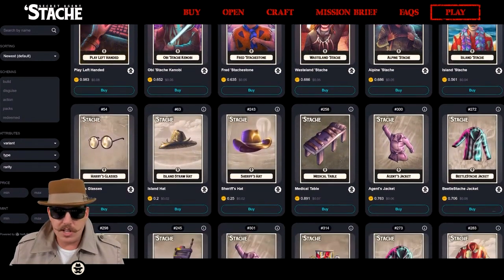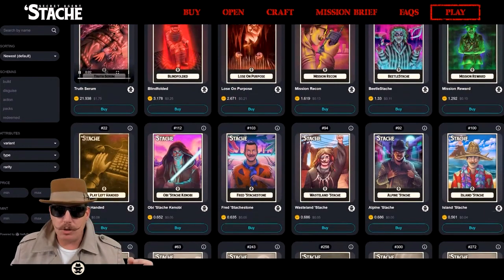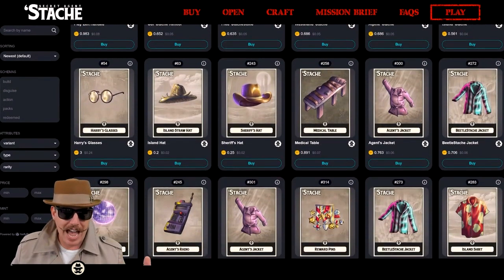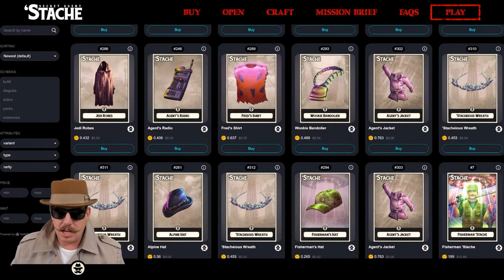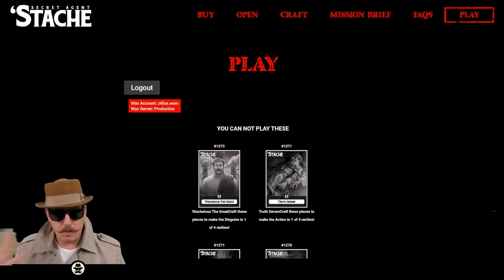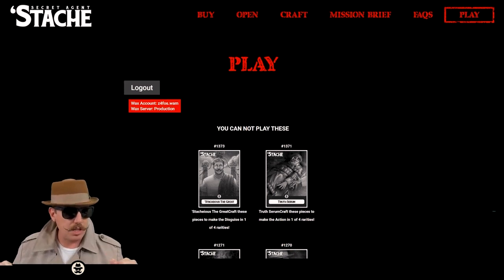You can see here are some of the parts you'd use to craft these things together. When you get packs, you get these types of cards called build cards, and you have to find the ones that match together to craft them into the final cards. Like the sheriff's hat — you need the sheriff's hat and the sheriff's vest and so on. Each one has its own ingredients for crafting, and then you hit the play button.